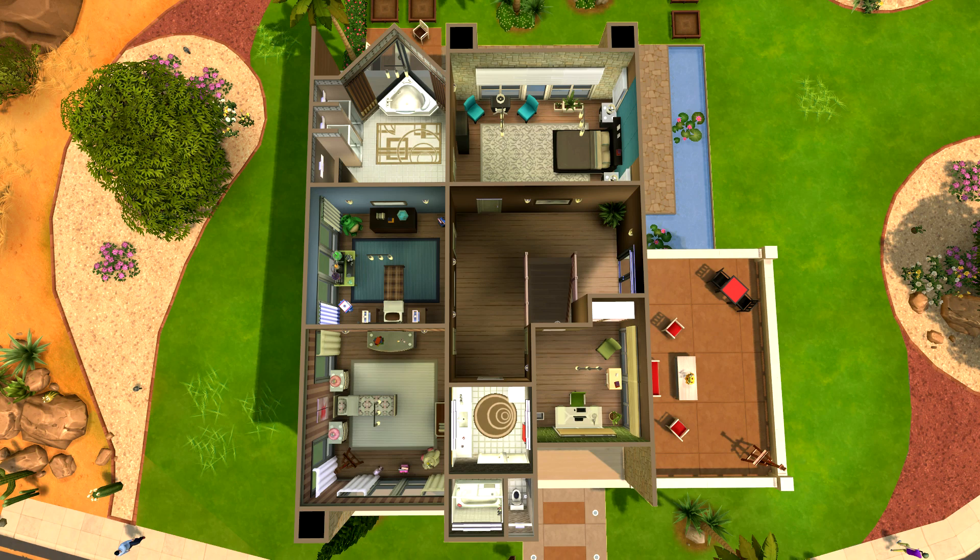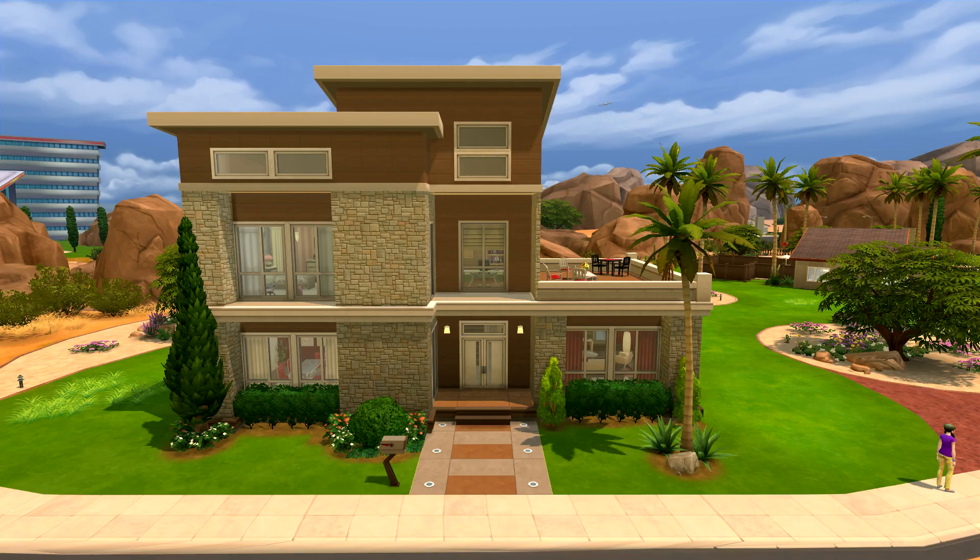If you'd like to download this house it's available on the gallery — you can find it by searching 'Simmer Deb' or by searching the name of the house, which is Modern Gem. Thank you so very much for watching — if you do download this house I hope you enjoy playing it. Until next time, guys — see you later!